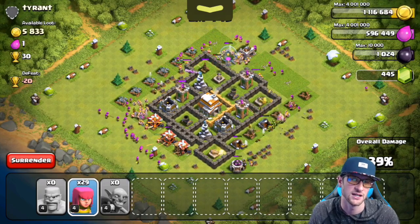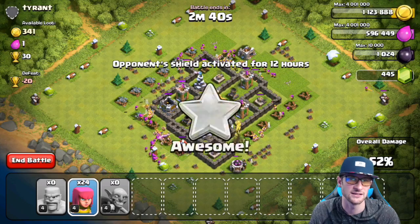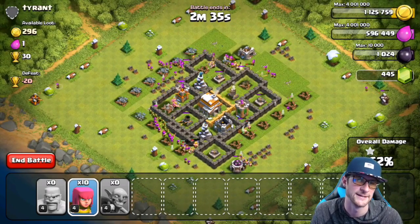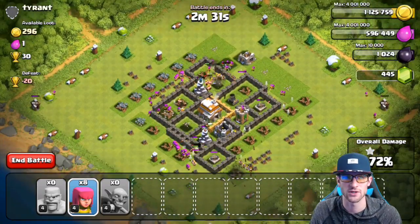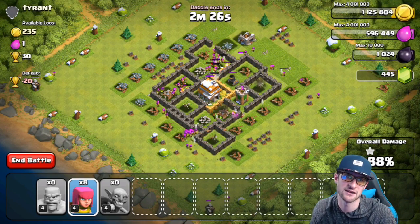We completely annihilate this base — just surround it and go to town. It's an okay base, symmetrical for a Town Hall 6, and it has both mortars on it. We get in there and do some work.